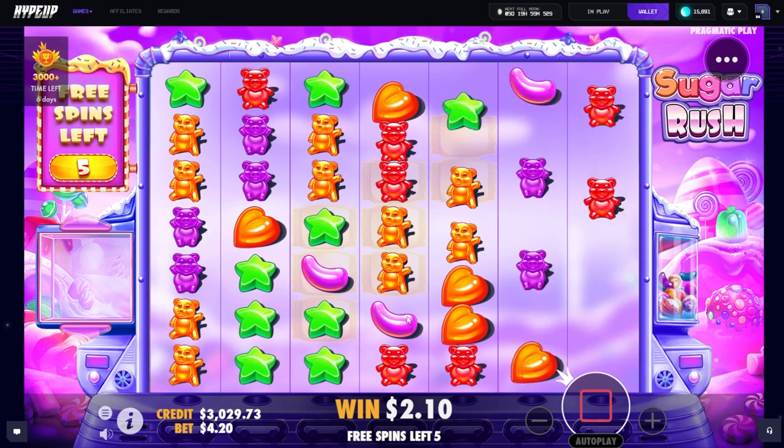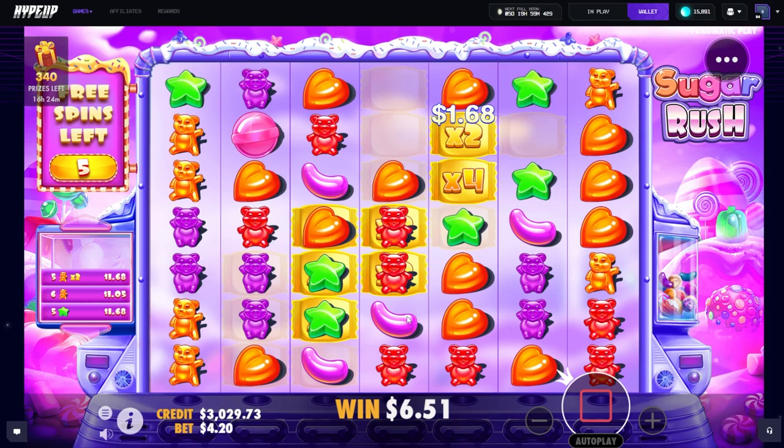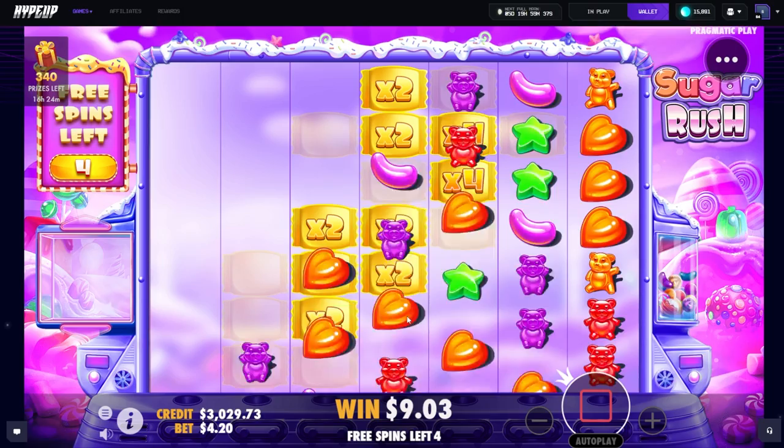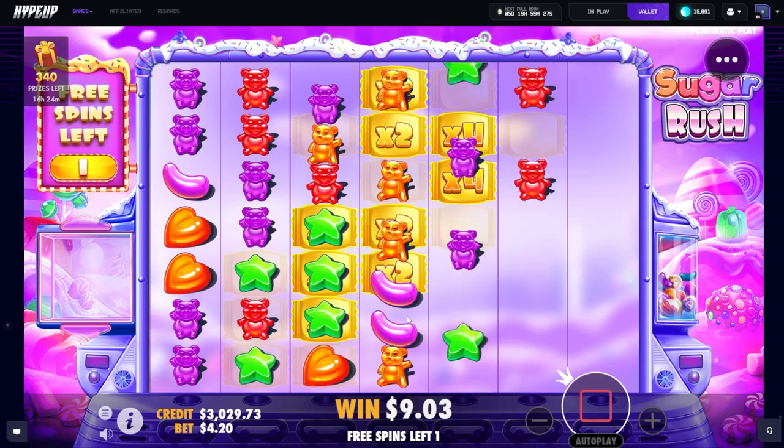The second buy isn't going much better. I'm a bit nervous for this video now. Oranges, but we need more — we need a lot more than that. We need a re-trick at this point. Drop some hearts up top — damn, had potential, just need to build out a bit. That's two extra dead spins, no re-trick.